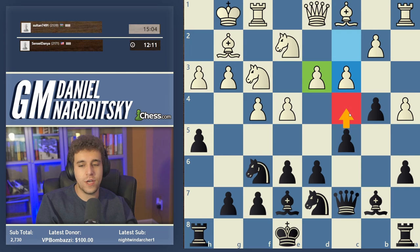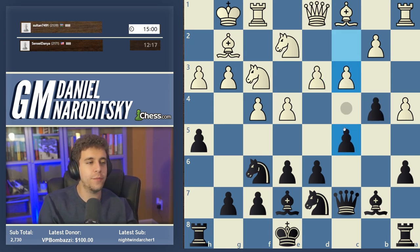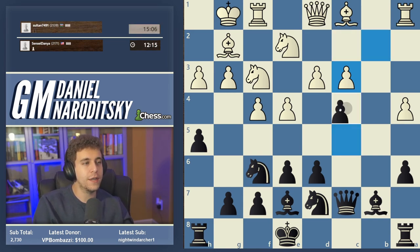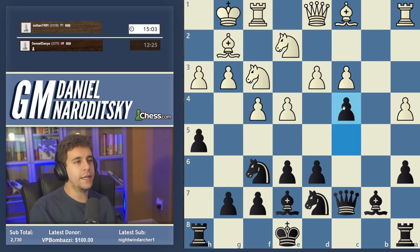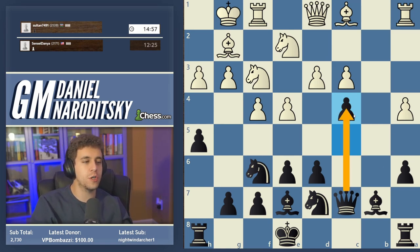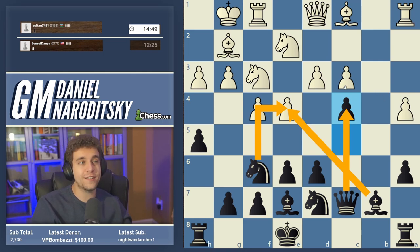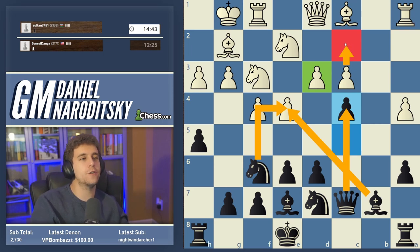The move that suggests itself is c4. But before we play c4, it's worthwhile to take on c3 — because if we had played c4 immediately, it would have potentially dropped the b4 pawn. Now we play c4 with a clean conscience and White is already in a little bit of trouble in the center. The queen protects c4, and the bishop and knight are both aiming at e4. The d3 pawn is now incredibly weak; if White's pawn could shift back to c2, all of White's problems would be solved.